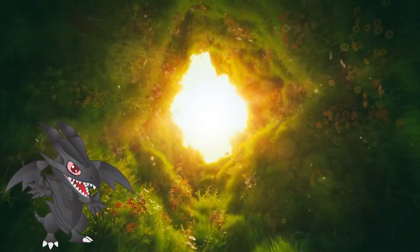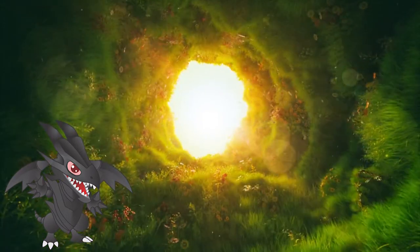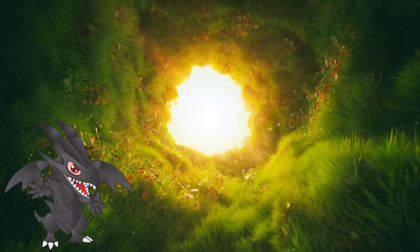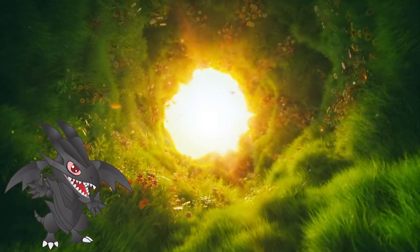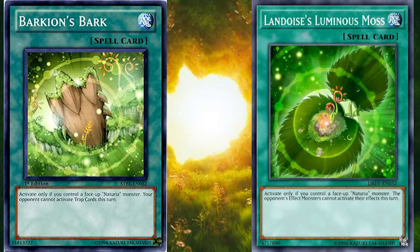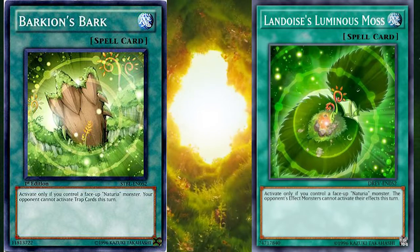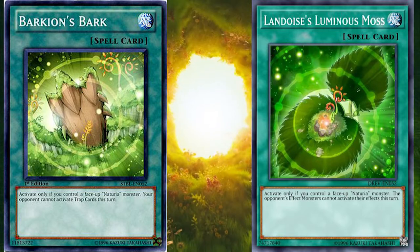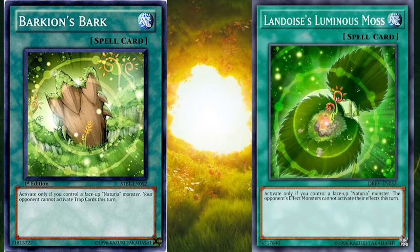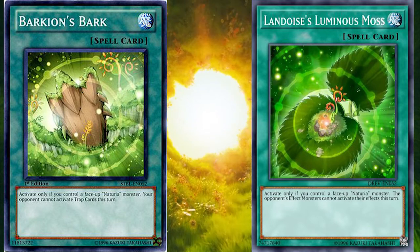Card effect negation is one of the core aspects of modern Yu-Gi-Oh! - you either negate stuff or you lose. However, there's something better than that: preventing the activation in the first place. There are a few cards that can do that. One of my favourites, Buster Blader the Dragon Destroyer Swordsman, is one of those. However, whatever card that prevents an activation in the form of a spell card, presenting Barkion's Bark and Landoise's Luminous Moss. Both cards have very similar effects that prevent activation of a trap or a monster effect for the remainder of the turn. However, you need to control a Naturia monster in order to activate those cards. It has very niche application, but the ability to not care about any of the opponent's hand traps is something very strong. Both of those cards are rares from the Denizens of the Sacred Tree Grove secret pack, so accessing them isn't that hard to do.